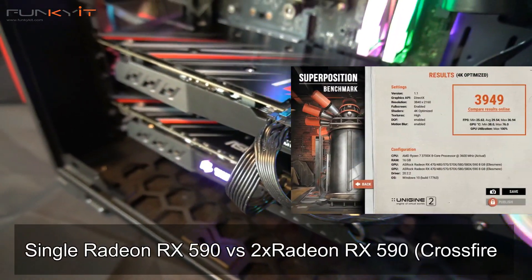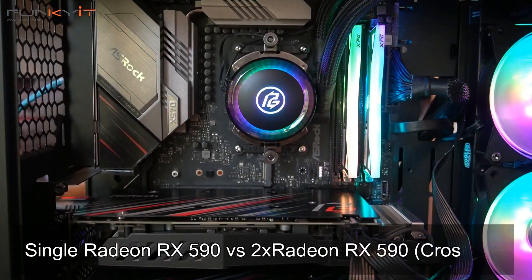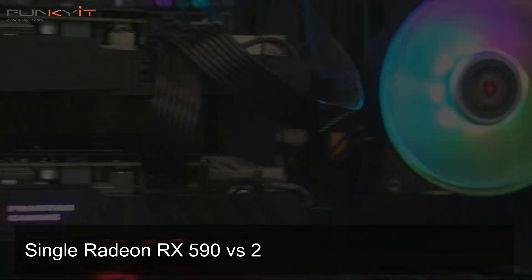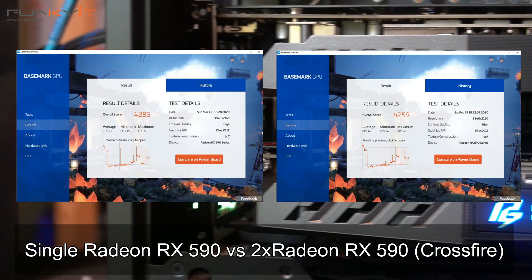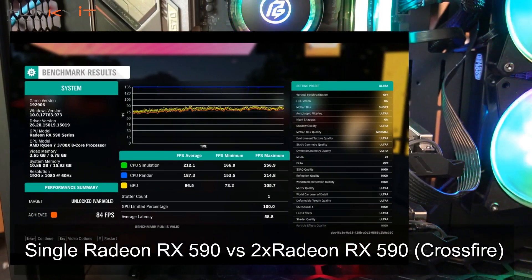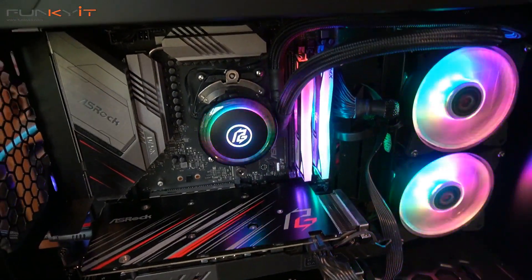Next we have the Unigine Superposition benchmark in 4K optimized mode. The RX 590 in crossfire produced only a four point increase over a single RX 590. For Final Fantasy 15, the score was oddly lower than a single RX 590 at 4,437 versus 4,477. The benchmark GPU test produced a score of 4,259 versus 4,285. And for the Forza 4 benchmark, the pair of Radeon RX 590 could only muster 84 frames per second versus 87 frames per second for a single card.